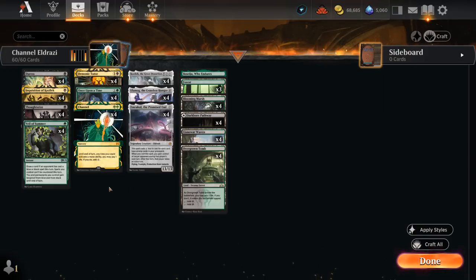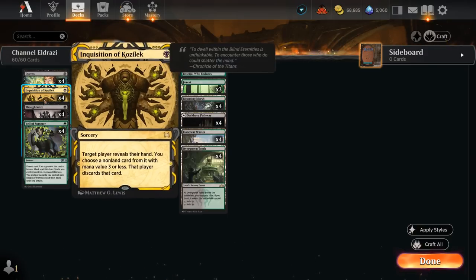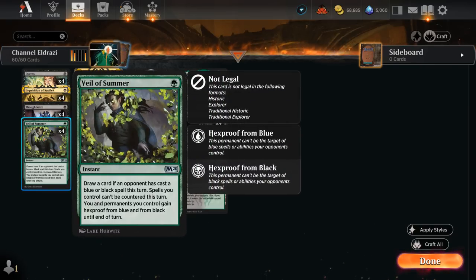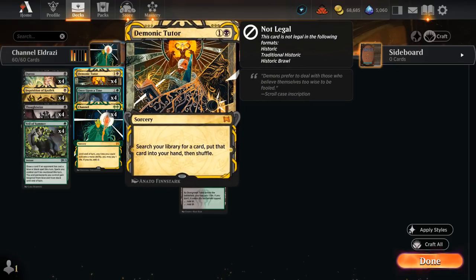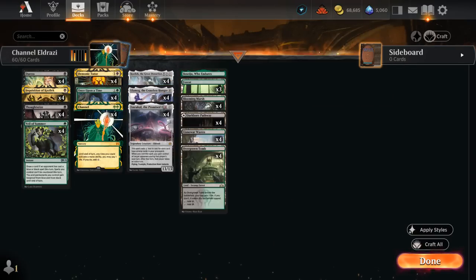To help protect this combo we've got access to 12 discard spells at one mana: Duress, Inquisition of Kozilek, and Thoughtseize — which can also prevent the opponent from doing degenerate things. Veil of Summer can block opposing discard spells or counterspells, so we can maybe wait until we have three mana to go for Channel with Veil of Summer backup. And then to find Channel we of course have four copies of Demonic Tutor. Once Upon a Time can smooth out our draws. We've got a relatively low land count, so we can find a land if needed, but can also find some of our Eldrazi if we want those instead.